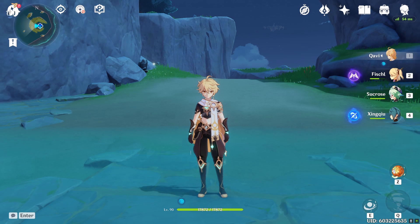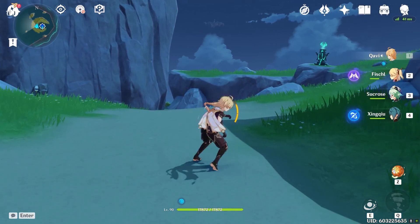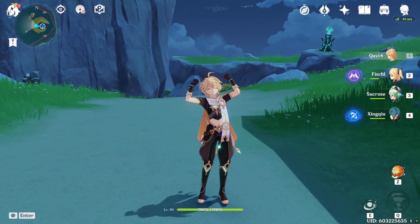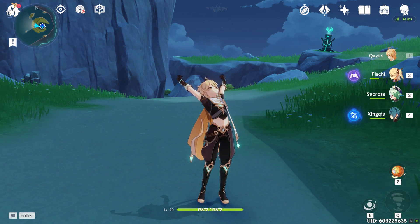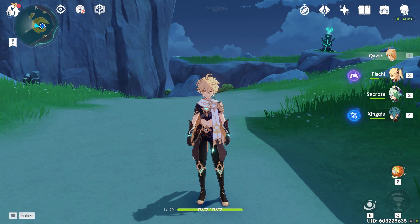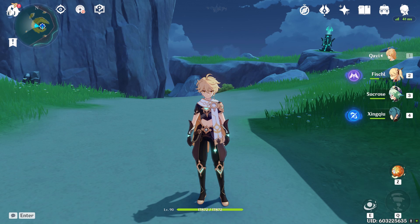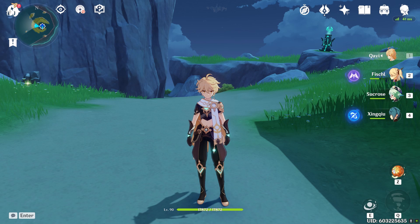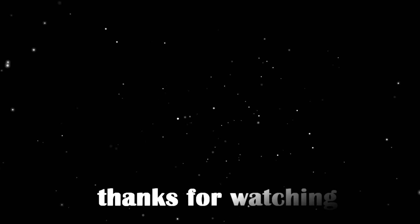And there you go — that is the entire Abyss with four stars only and very realistic character investment. Let me know what you guys think. Some of the biggest improvements you could make: replace Yanfei with Diluc, Hu Tao, or a strong five-star, or replace Anemo MC with Venti or Kazuha when he comes out — that would really help a lot. But even with this team you can clear the Abyss. Hopefully this helped — thank you guys for watching and I'll see you next time.